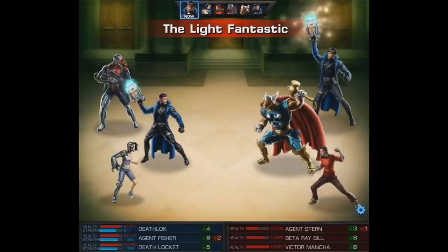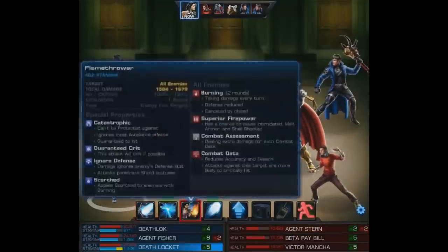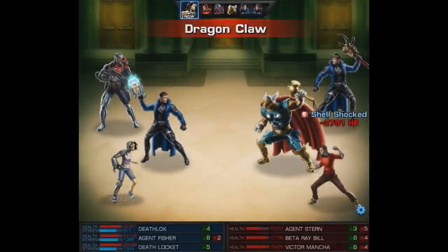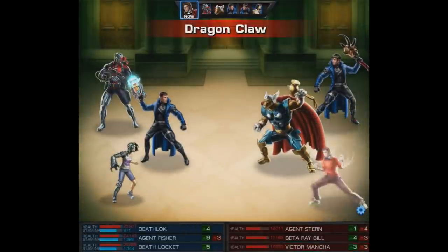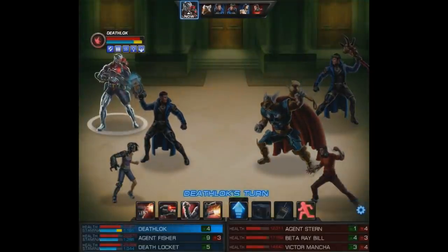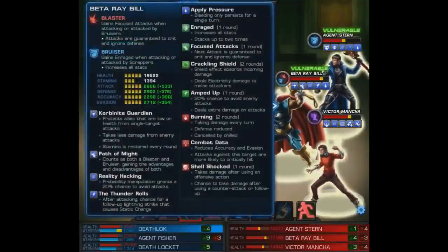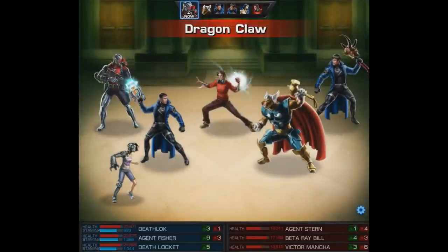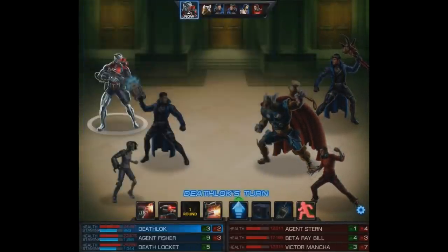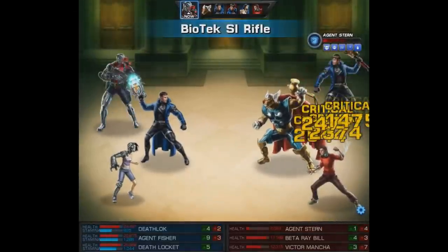The enemy agent comes back from the dead, heals quite a bit, and uses Light Fantastic — pretty annoying. Since they now have Mirror Reality on Deathlok, it's Death Locket's turn and we're going to use her AOE level 6 to at least spend their heal. With Deathlok coming up I almost feel sorry for their team. This time I'm definitely using the suppression grenade — it's a quick action AOE exhaust so we throw it out. It does look a bit odd since as an AOE it appears to try to damage only the top enemy, but the other characters should have Exhausted and Neutralized.